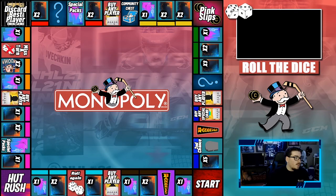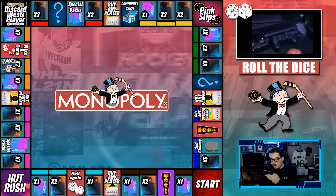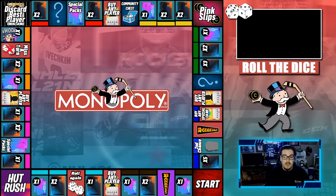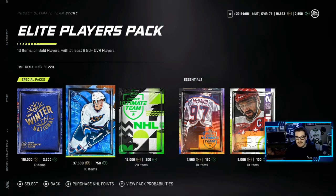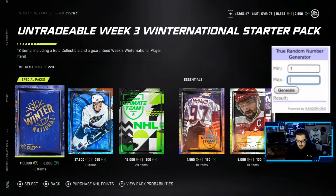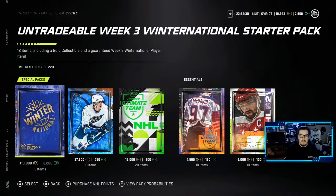Last episode we ended on two premium packs, top left of the board — miss a turn. Rolling the dice for the first time this episode on the iPhone with foam dice and we get a two: open up one special pack. Looking at the store, we have three special packs. Using a random number generator — one, two, three — and we get two, which is an elite players pack.